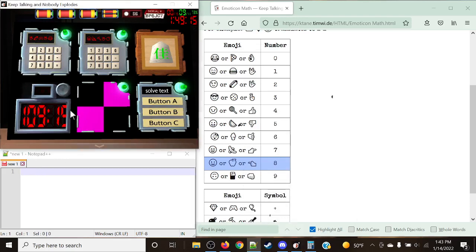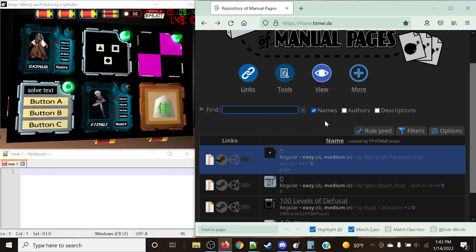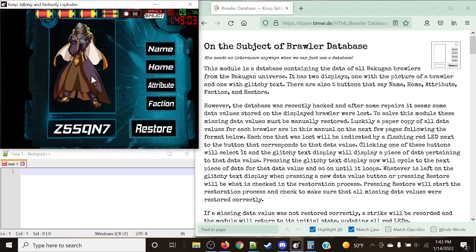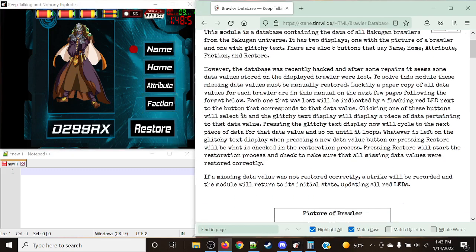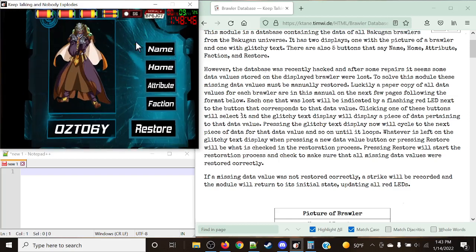We have one more module to show off: Brawler Database. Our goal is to take a look at the current hero on the display and figure out where the missing data needs to be restored. We have the name, home, attribute, and faction. We need to figure out where the missing data is — corresponding to these little buttons that are glowing red and flashing — which means we need to take care of this issue.